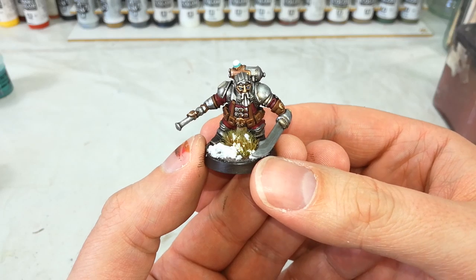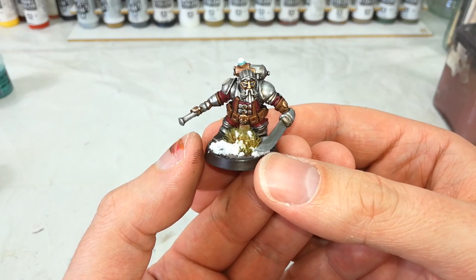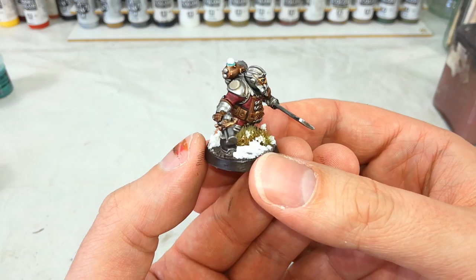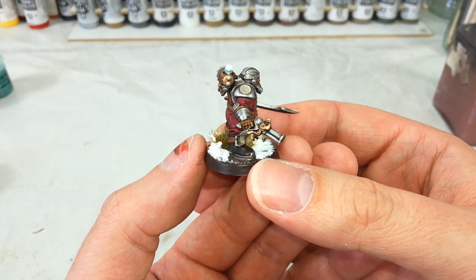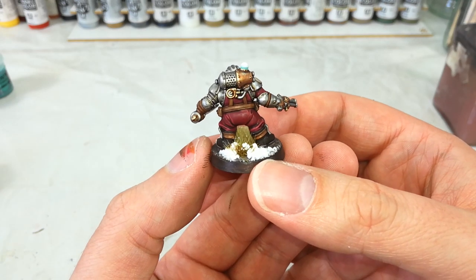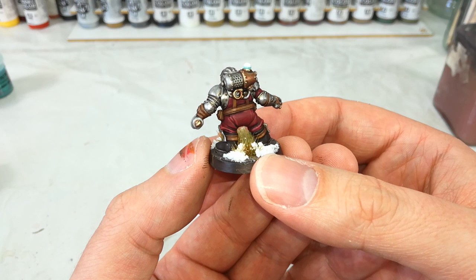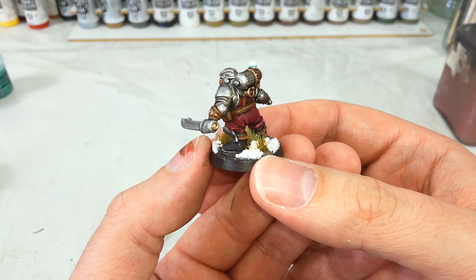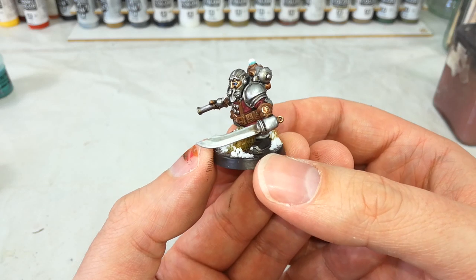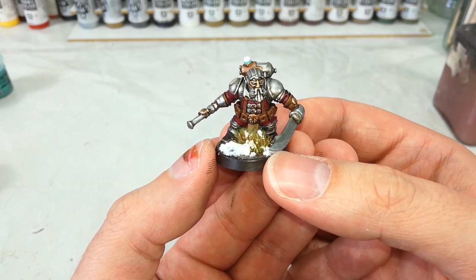Hello and welcome to a very special How I Paint Things. Today I've got one of the Kharadron Overlords, a member of the Arkanaut Companies. These guys are basically the foot soldiers of the Kharadron and they are pretty cool. They were first introduced to me when somebody said, imagine if Danny DeVito played a Ferengi. And then I read their lore and that actually turned out to be pretty close.